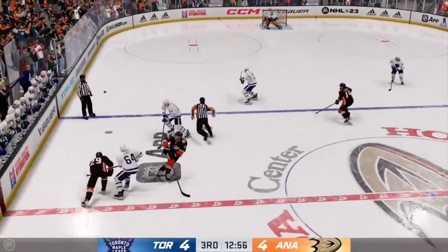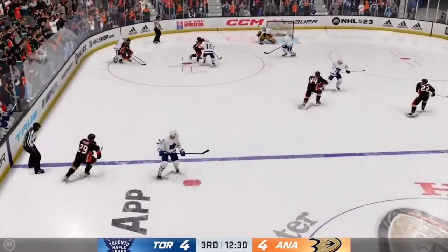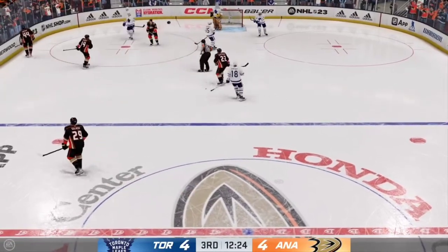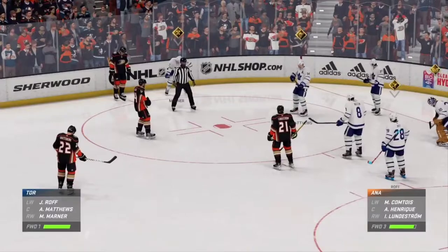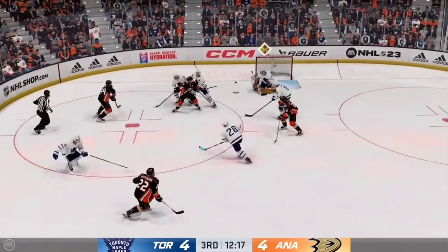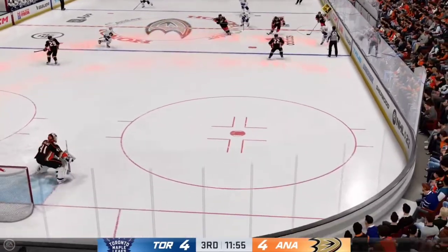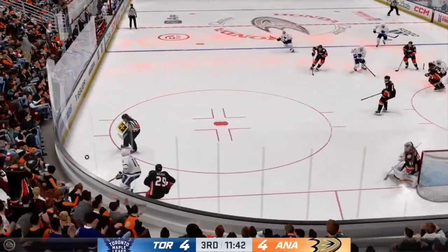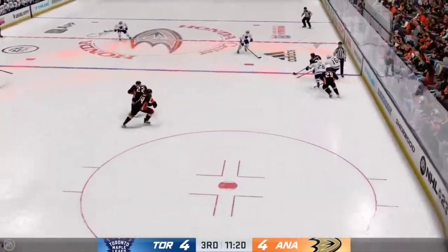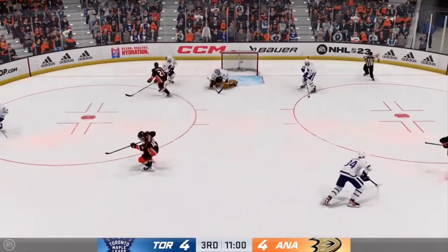Anaheim wins the draw in the neutral zone, sends it in on the attack. Gustafsberg taking it from his own end. Anaheim gains position along the boards. Crisps on top of that for the whistle — pretty quickly on top of it to kill the play. Closing in on the midway mark of this period and it's all tied up. Anaheim wins the faceoff. Johns takes the puck. Toronto's on the attack. Marner's got control in the corner. The Ducks gain control. Now he takes it over the line — shot, and the goaltender comes up with a piece of it to keep it out of the net.